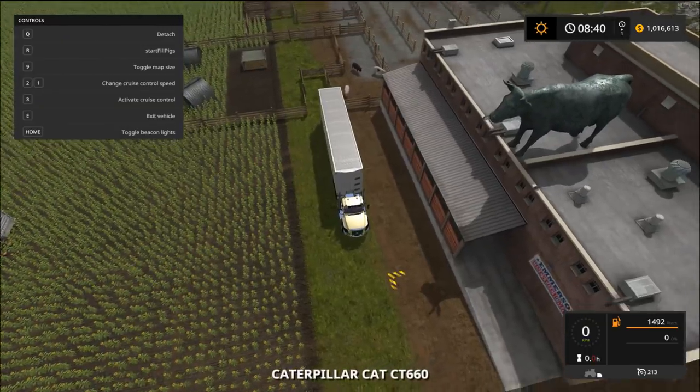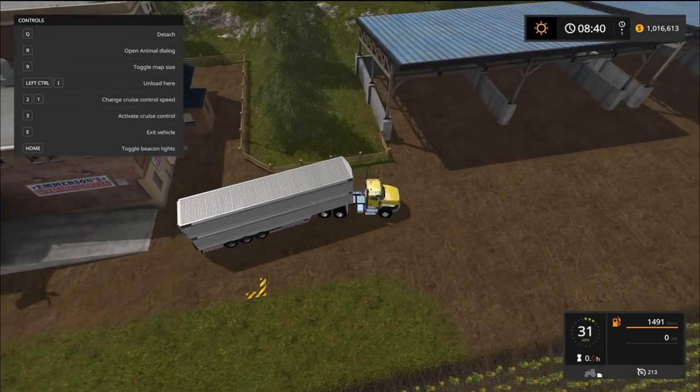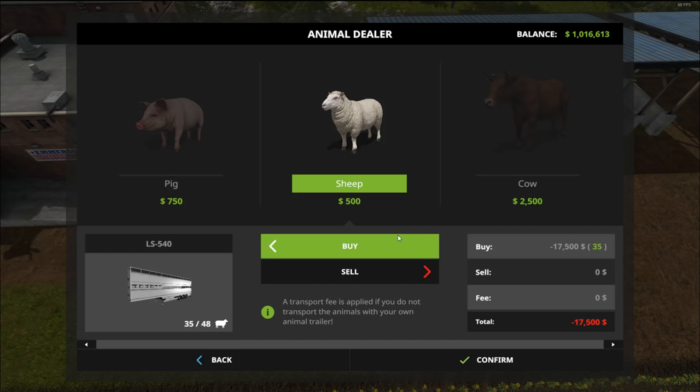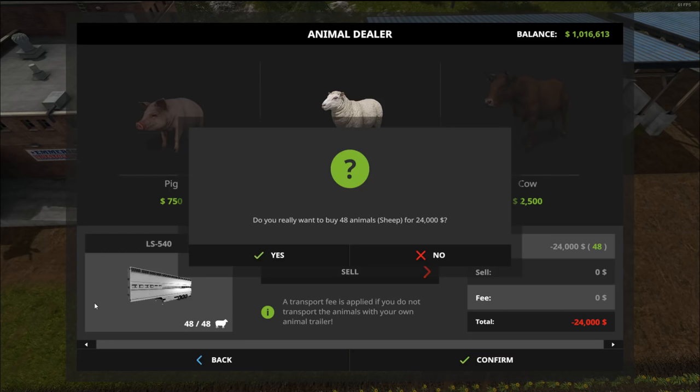Now let's go grab the sheep and see how much those cost. Sheep are $500 each — 48 of them cost $24,000. Let me write that down: $24,000. That's way cheaper than before — it used to cost $192,000, which means this is one-eighth of the price. Definitely take advantage of that.